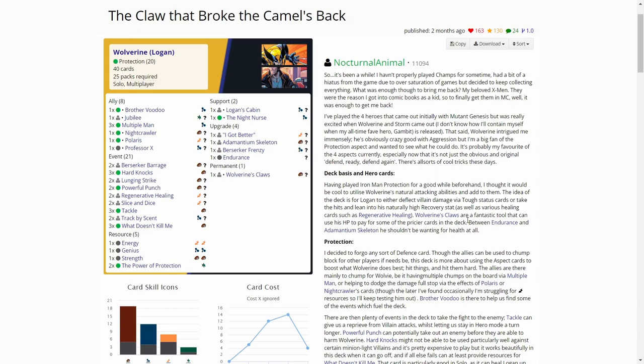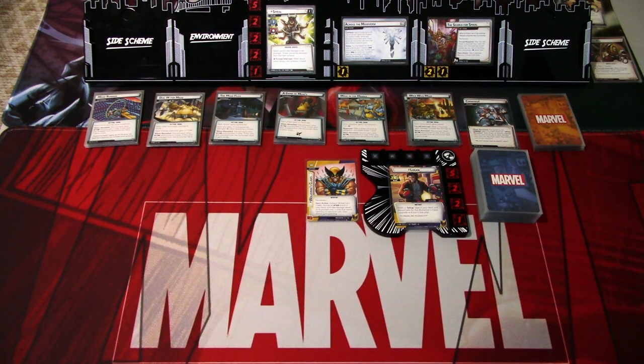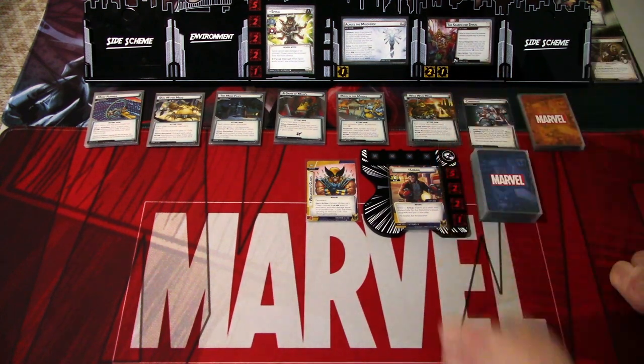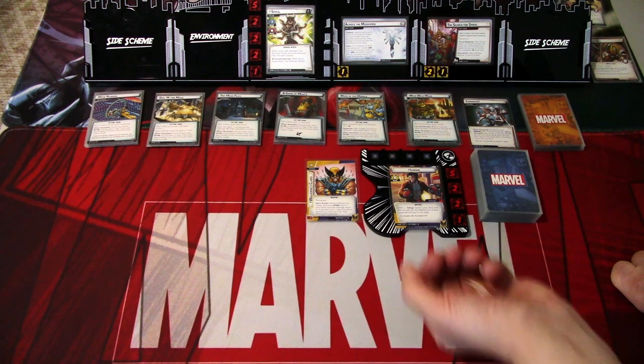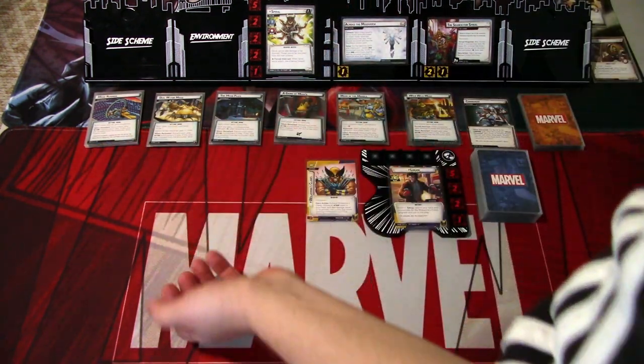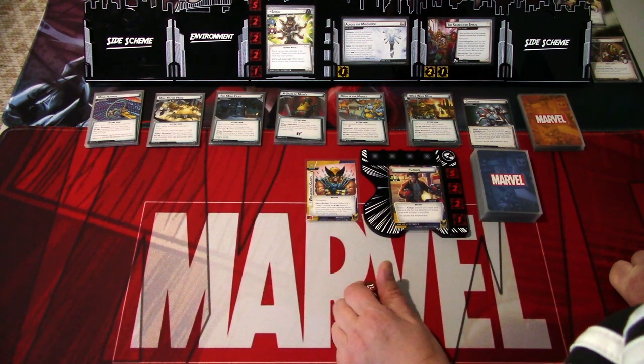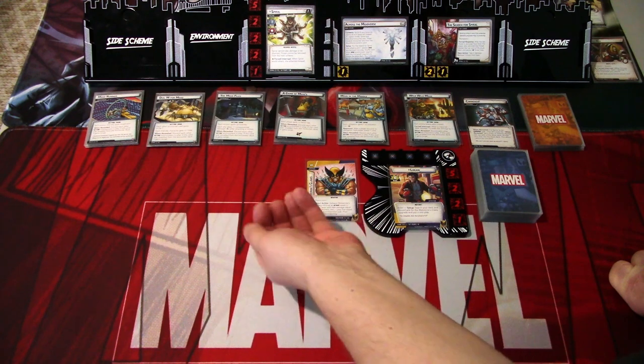Let's hop back to the scenario. In setup we have to figure out three different genres to build the show deck from. We also put the Search for Spiral into play. Spiral comes into play escape side face up, so we can't deal damage to Spiral in this form. We have to flip her over somehow, and that will be with the Cornered card which will be in the show deck. We have six genres and we roll D6 three times to figure out which come into the show deck.